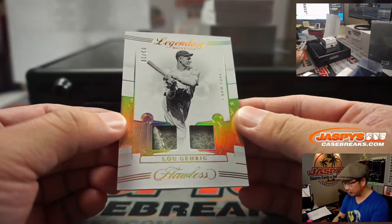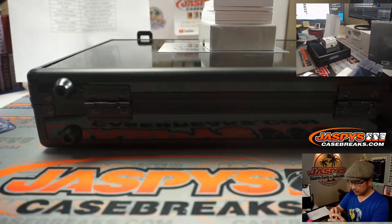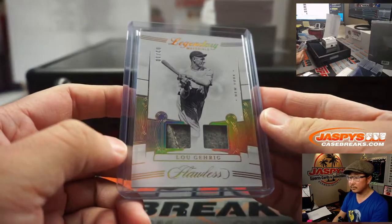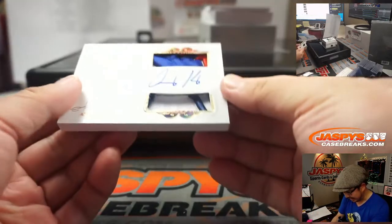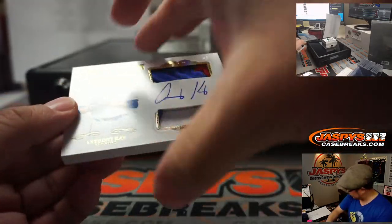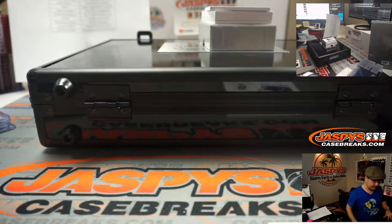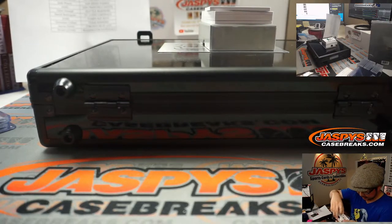Two out of ten, Lou Gehrig — another Yankee, dual relic. That's pretty nice; I think both of these will be game used. And two out of five, this is a good-looking card right here — it's Anthony Kay for the Blue Jays. You can see a bit of the maple leaf in the top right there. Super thick card, I'm going to need some sort of slider box for this — it's too thick.